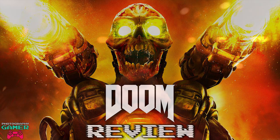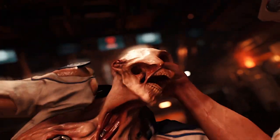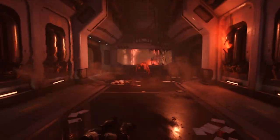Doom is a first person shooter developed by ID Software. The game begins in a research facility on Mars. Basically a corporation is trying to siphon energy from hell due to an energy crisis on earth. Basically evil corporation, demons everywhere, shoot them all.